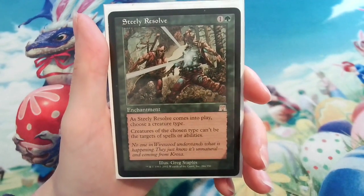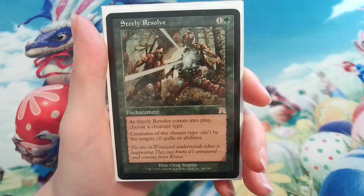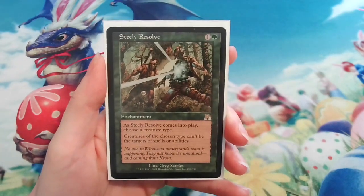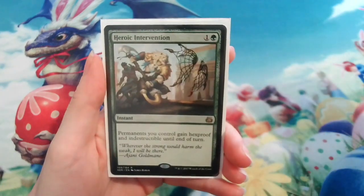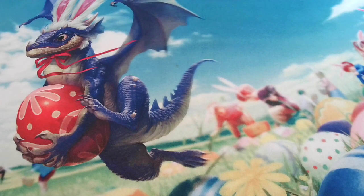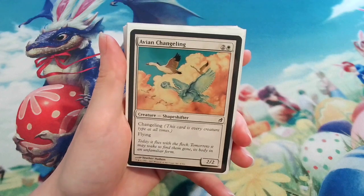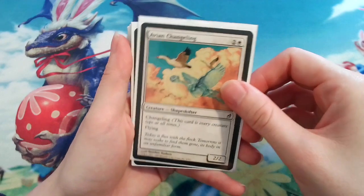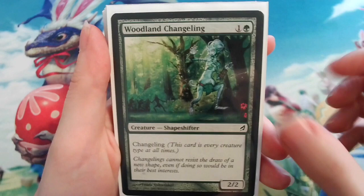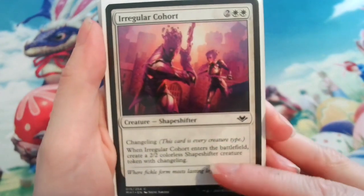A really effective card for this deck is Steely Resolve, which will protect all my cats as well as Rin and Seri. If I need to protect my whole board — say if someone goes to board wipe — Heroic Intervention is here, which has saved my butt so many times. As well as having plenty of cats and dogs, you can really reap Rin and Seri's rewards when you play changelings, because they count as both a cat and a dog creature so you get both tokens from Rin and Seri. Changeling spells are quite low costing too so you can go off more and cast more than one in a turn. The following are pretty basic but do the job well: Avian Changeling, Woodland Changeling, Universal Automaton, and Irregular Cohort, which also makes another token.